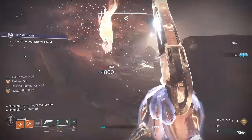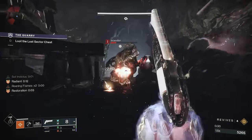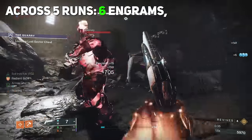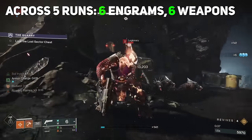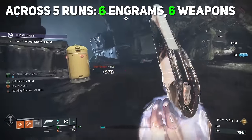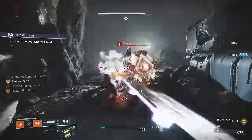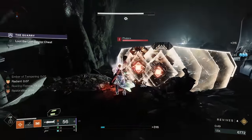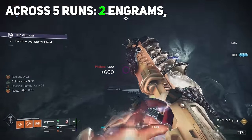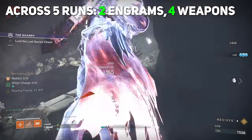Master Lost Sectors are by far the best when it comes to farming for both Gunsmith Ingrams and Royal Loot Weapons. Over the course of five runs of Master Lost Sectors, we got six Gunsmith Ingrams as well as six Royal Drops with double perks. This is literally a gameplay loop that is the most efficient — which is surprising because Bungie normally incentivizes Gambit. Legend Lost Sectors are similarly rewarded — across five runs we got two Gunsmith Ingrams and four Royal Drop Weapons, though those Royal Drops are single perks.